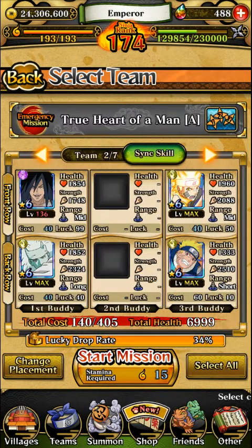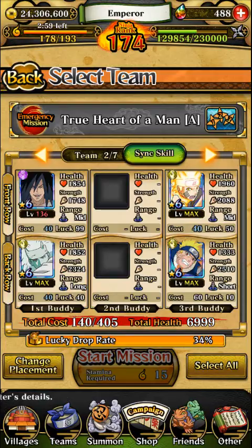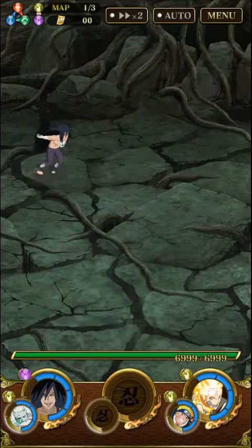You're gonna be using four units. This is the team setup I have here. Realistically I'm only using the bravery units — the leader right here, the Madara — the wisdom unit is just for the look. It shouldn't take that long with this team setup; it should take like five minutes.